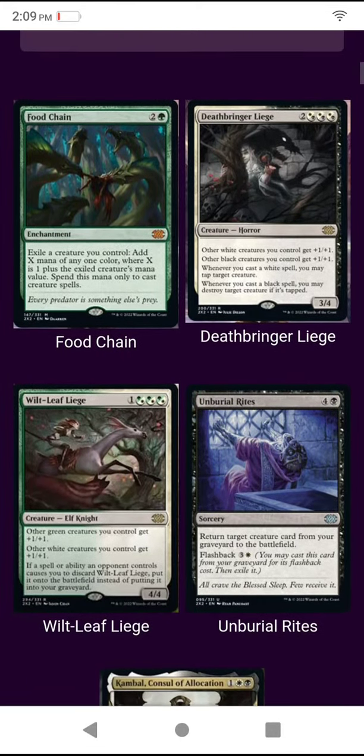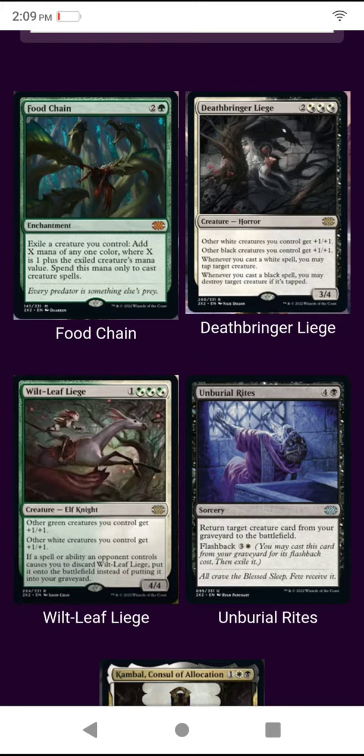Okay everybody, what's up guys. First up we got Food Chain — exile a creature you control, add X mana of any one color where X is 1 plus the exiled creature's mana value. Spend this mana only to cast creature spells.